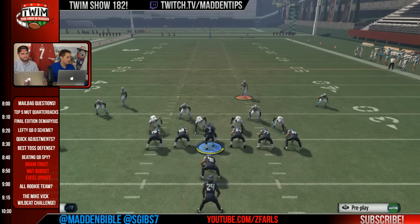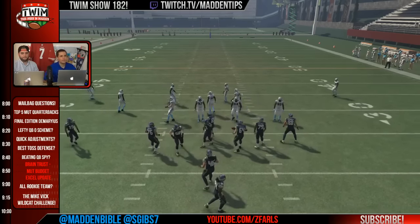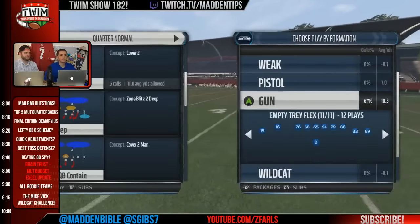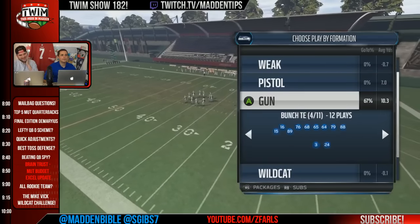Good question in the chat. We'll talk about beating quarterbacks. Let's do this real quick. I'm going to go with a passing formation, Gibbs. Go with quarters — quarter, three deep, two man under.